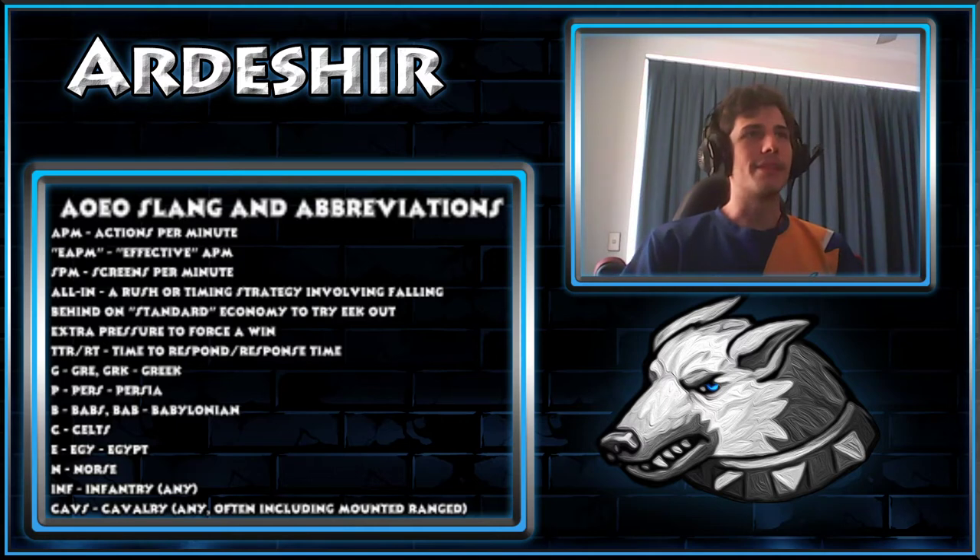An all-in is basically a rush or a timing strategy that more or less involves you dedicating to being able to break your opponent then and there, or at least deal quite a heavy amount of damage — because if you don't, you'll be on the back foot yourself. It's quite similar to cheese in a sense, though it's a bit of a gray area in AOEO regarding that.